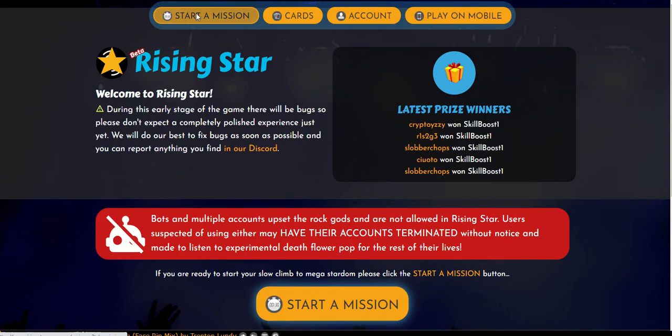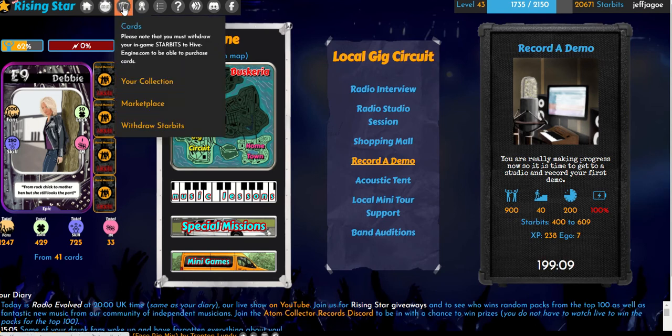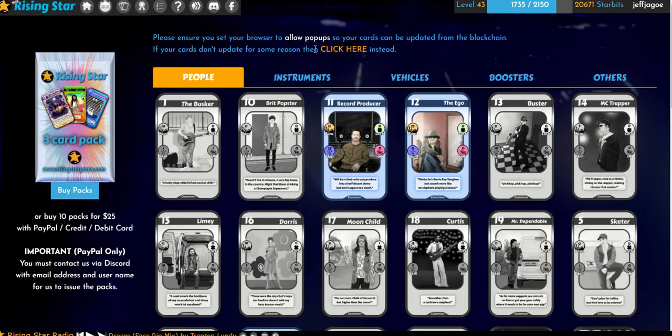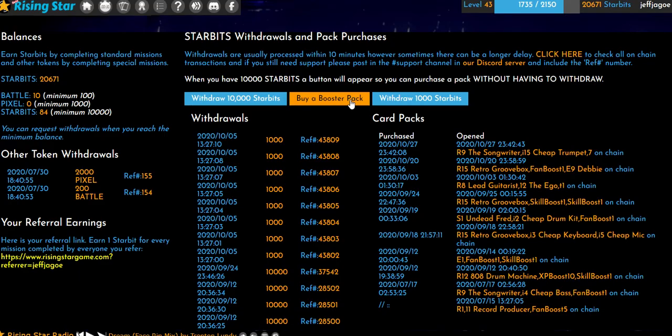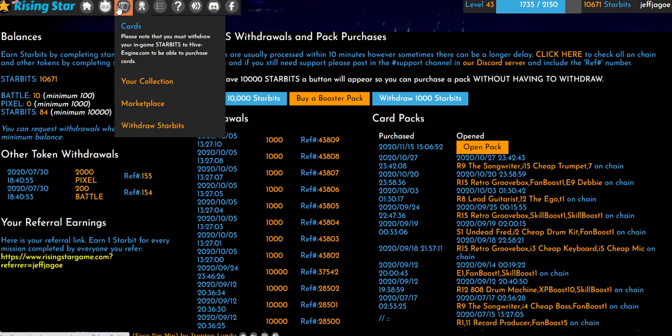We'll go back to the cards. I don't know if that went through. I'm going to have to withdraw from the Hive Engine right here and buy a booster pack straight from there. Bam, there we go — booster pack is in our hands.